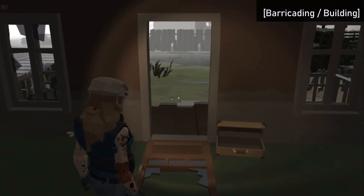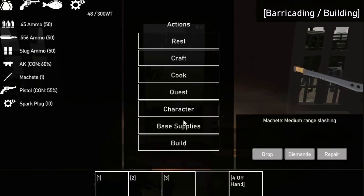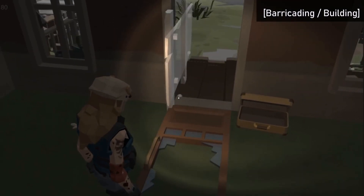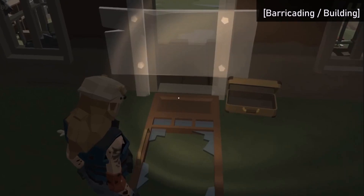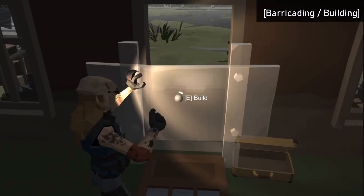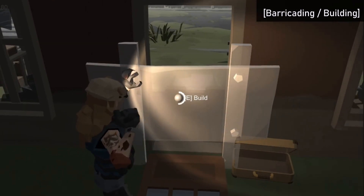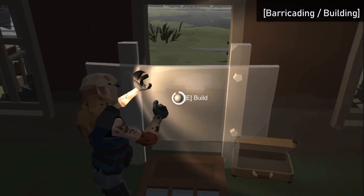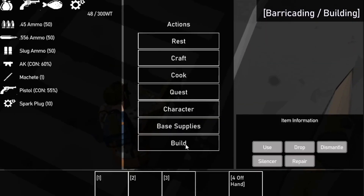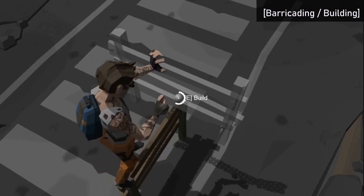I decided to change to a non-grid type building style, so now you can select what type of building you want and have a blueprint display what it looks like, then place it down anywhere the player wants. Placements can also be rotated and now there's a little animation the player does once you start building the barricade. Of course when there's room for player creativity inside a game, there's bound to be some exploits and buggy things, but we'll fix that as it comes. It definitely feels a lot better and more dynamic than the previous building mechanic.